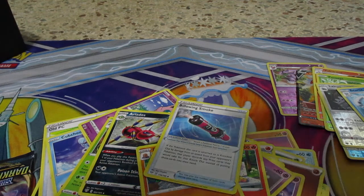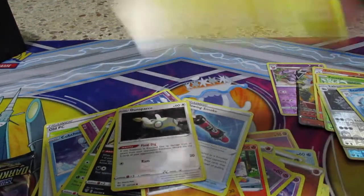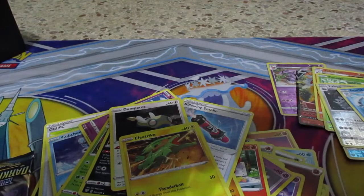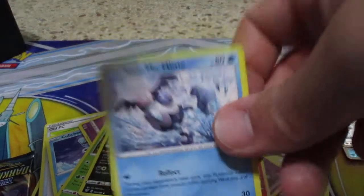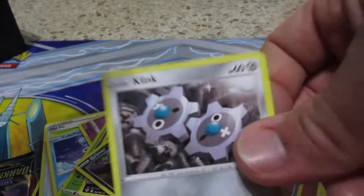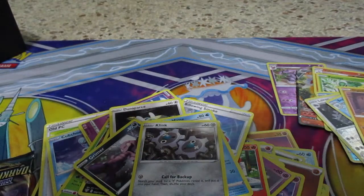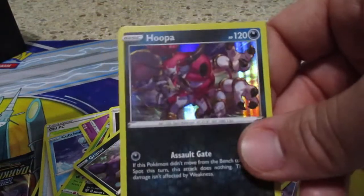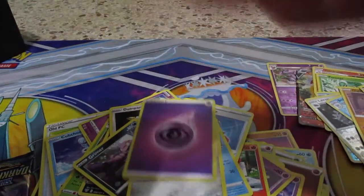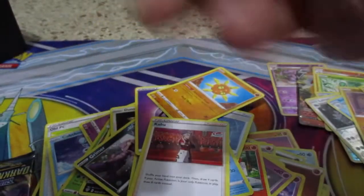Pack seven: Dunsparce, Electrike, Mr. Mime, Galarian Grimer, Klang, reverse Diglett, holo Hoopa, energy card, Solrock, Kabu, and Simisage. That's the code card.